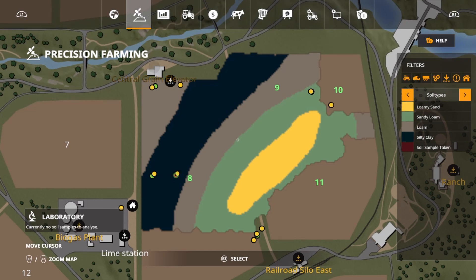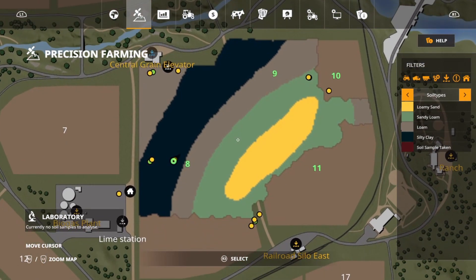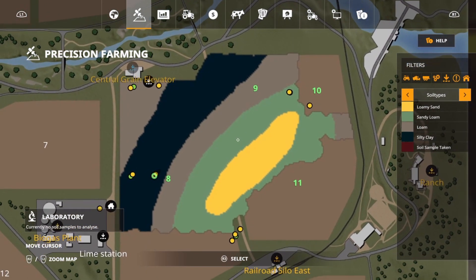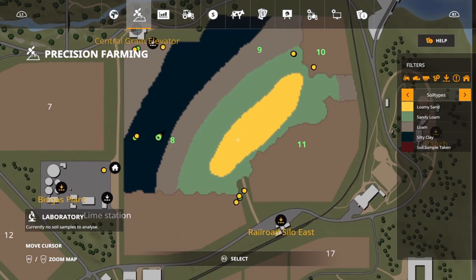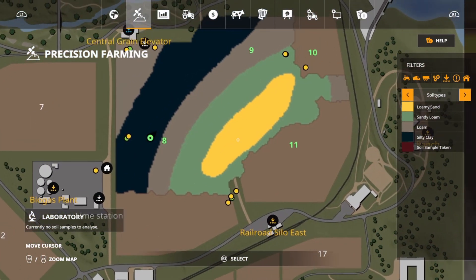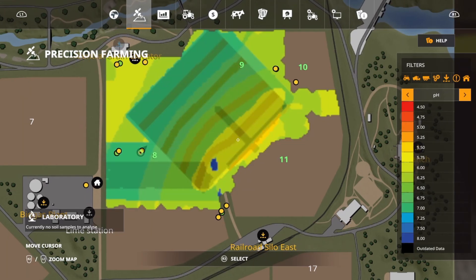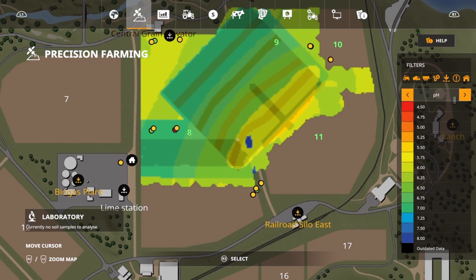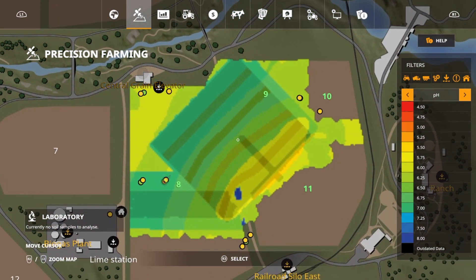Here are the soil types again. What we're expecting to see is 125% on loam, 100% on sandy loam, 90% on silty clay, and 80% on loamy sand. Let's take a look at the pH — everything did what it was supposed to. We went around the lake right here, we're all good, no problems at all there. Let's take a look at the nitrogen.